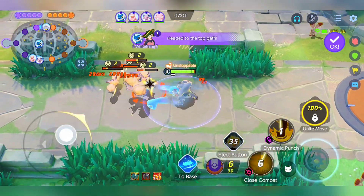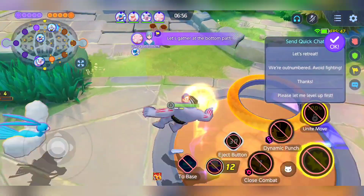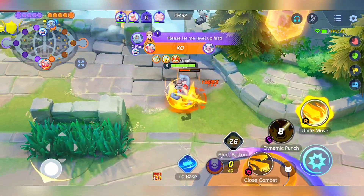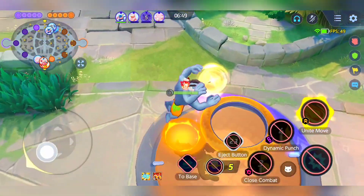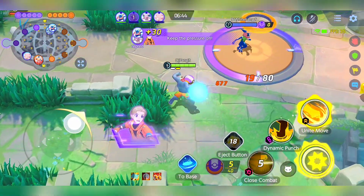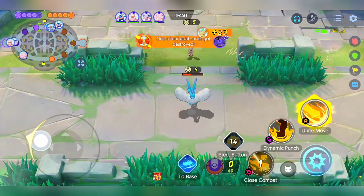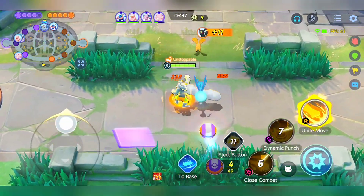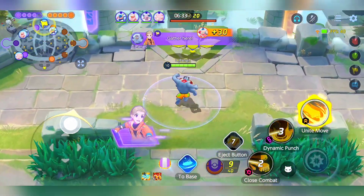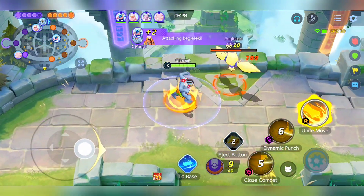Closer proximity equated to more straightforward eliminations, a principle that held true throughout the game. As the game advanced and level 9 was attained, granting access to Machamp's Unite move, the stage was set for a game-changing impact during team fights. Success at this stage hinged on patience, waiting for opponents to make errors that we could capitalize on. In particular, opponents needed to remain closely grouped, especially in the late game, for Machamp to unleash its full potential.